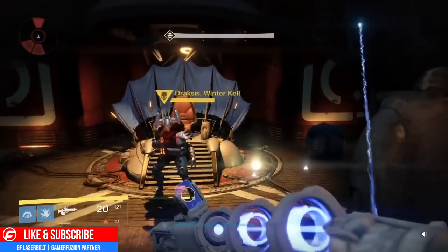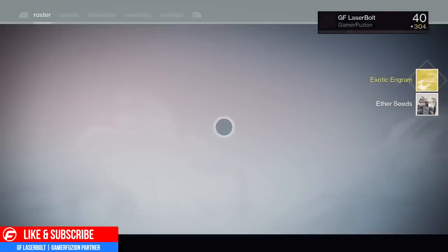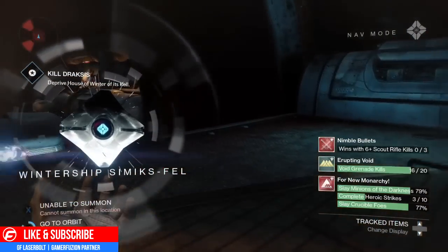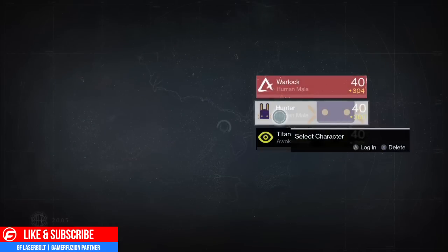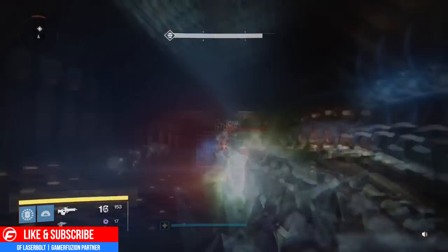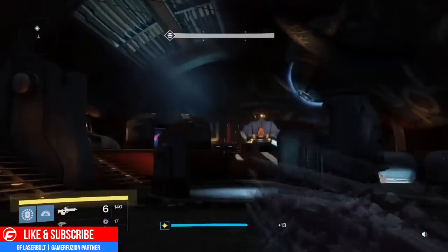As you can see, I was able to get the exotic. Once you pick up the exotic, you're going to head back to orbit. Once you're at orbit, go to your menu and switch your characters. One thing I highly suggest is to make sure you have the same checkpoint on all three characters — it makes it a lot easier so you don't have to replay the mission again.